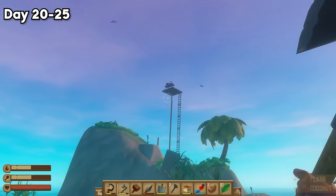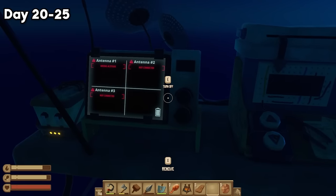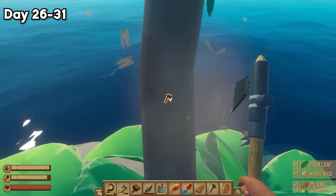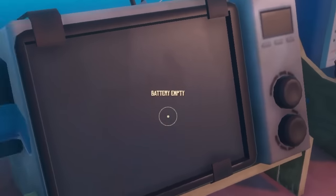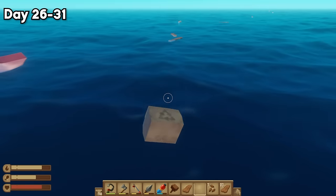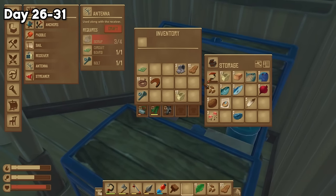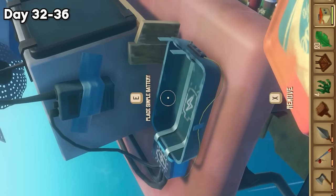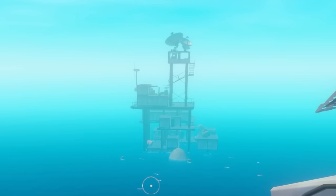So I went island hopping again, built a platform much higher in the sky, and set the receiver up where I realized that I needed two more fucking antennas. Island hopping, item crafting, installation, and now we need another battery because I left the receiver on all night. After tossing the battery into the ocean to charge electric eels, I realized that I didn't have enough materials to craft another battery. So, you know the drill: island, craft, install, and finally got the receiver to work, which guided me to a radio tower.